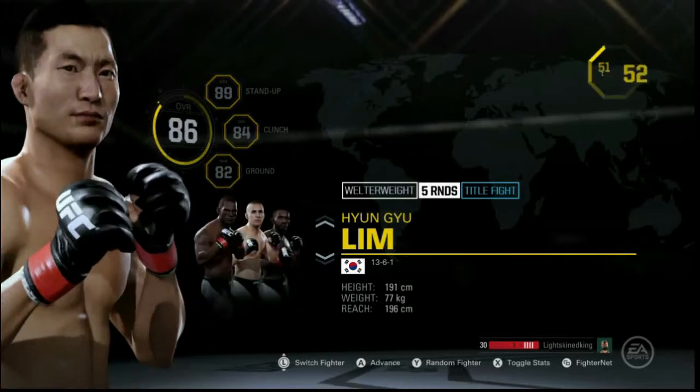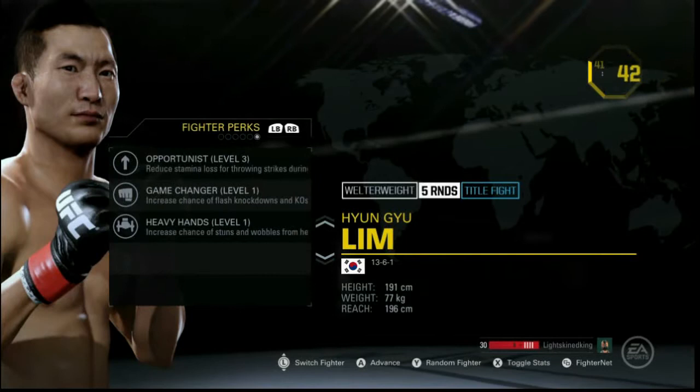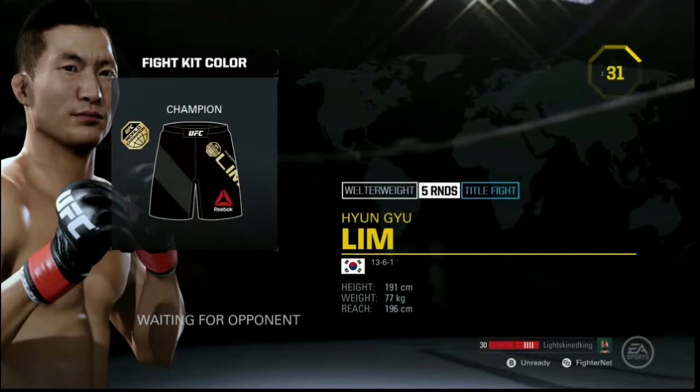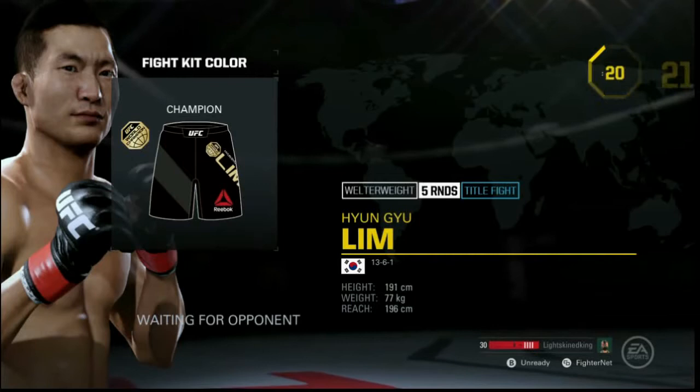Welcome back to another EA Sports UFC 2 video. Today we got a possible hidden gem for you in the welterweight division and it's Hyun Young Lim. Good decent stats, not many stats. I like the opportunist perks — the stats that boost speed and power when you've rocked someone. When you rock people you don't have to keep rocking them over and over, you can finish them. I used Hyun Young Lim in a fight recently.